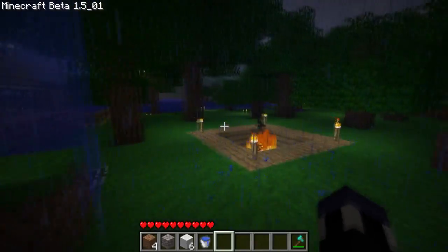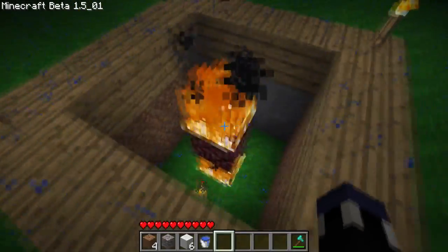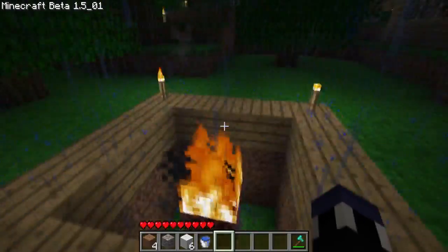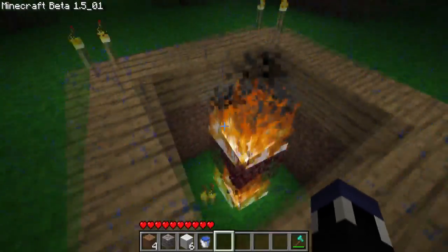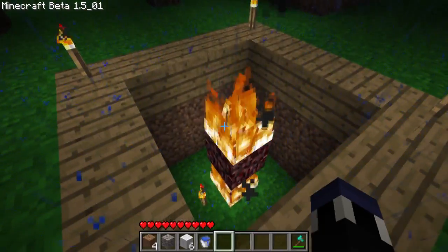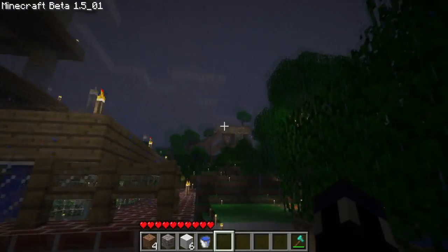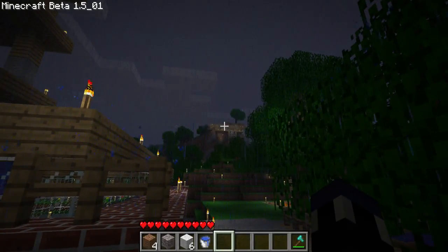Although, weird enough, rain actually will not put out fire that's sitting on netherrack. So that's interesting — just something you guys should know if you want to make an annoyance device in your house. Just have rain fall on top of a piece of netherrack that's on fire while it's raining.